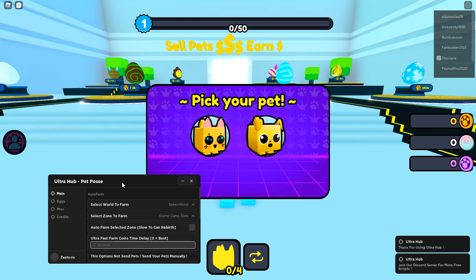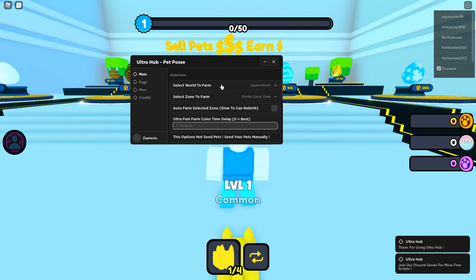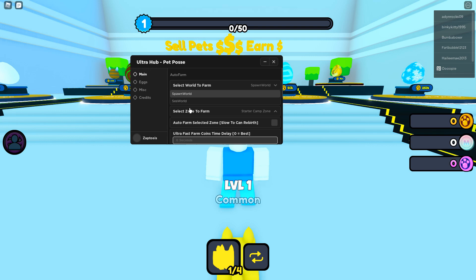You can see I'm now in. I gotta pick a pet — we'll go cat. And you're gonna get the world teleports, so we can go to SeaWorld.